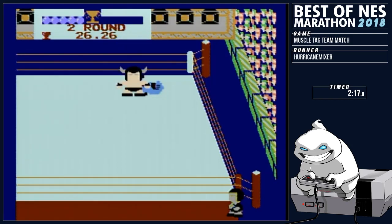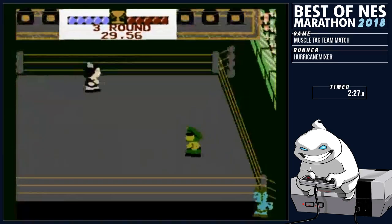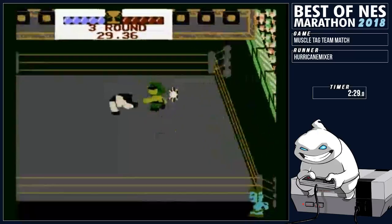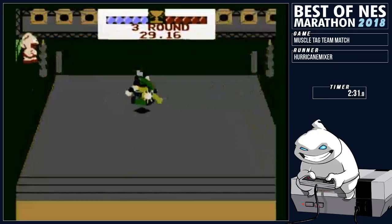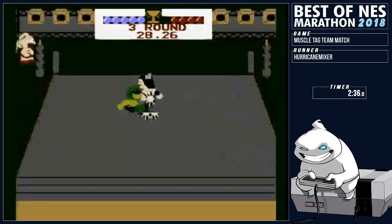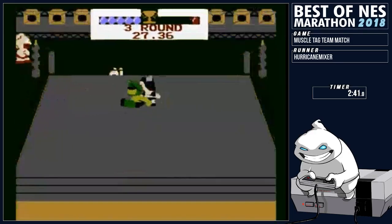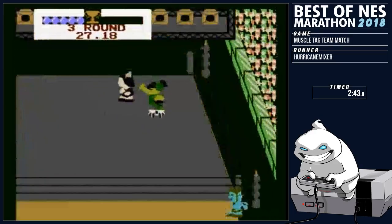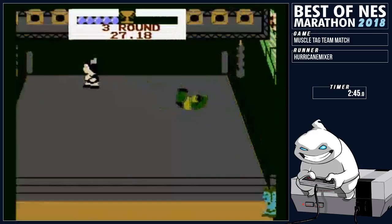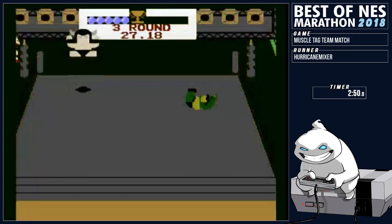We're going to go to the championship round. Seizure warning, everyone — careful. Championship match! We're going up against Blocken and Ashura Man. But we're just going to keep German suplexing him — a little dropkick action, German suplex. He's trying to get out of it, but he's able to take him down. That's the first victory. Again, it's a best out of three, so there's one win for Hurricane.